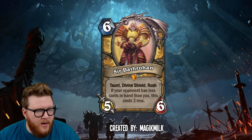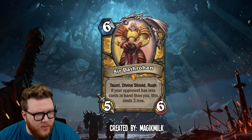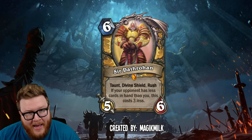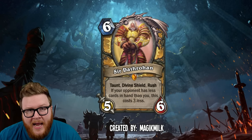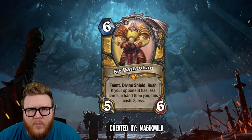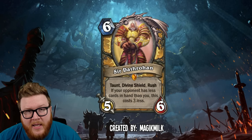Next up is Sir Dathrohan from Magic Milk — a six-mana 5/6 with taunt, divine shield, and rush. Quite a powerful trio. It also reads: if your opponent has fewer cards in hand than you, this costs three less. So if they do have fewer cards, this becomes a three-mana 5/6 with taunt, divine shield, and rush — obviously a really good card at three mana. This is a way to say: if you're going to dump your hand as an aggro deck, I'm going to punish that.